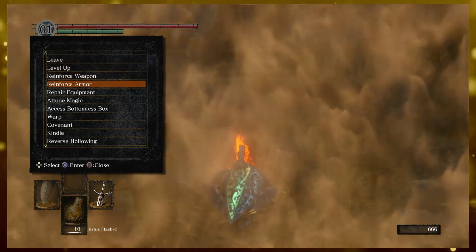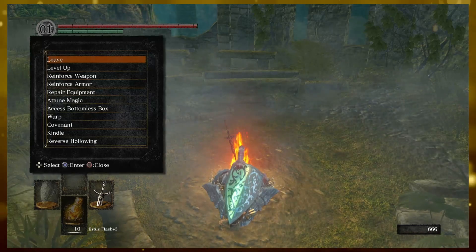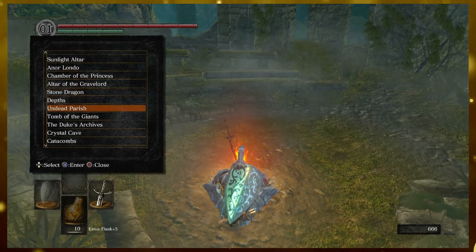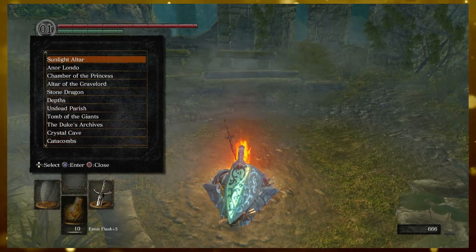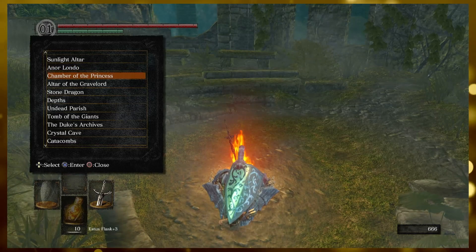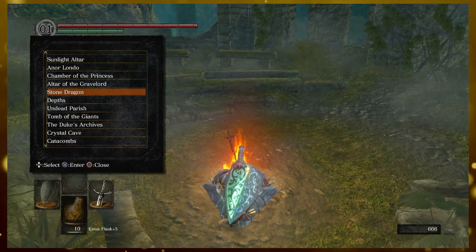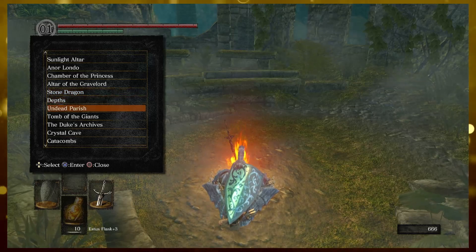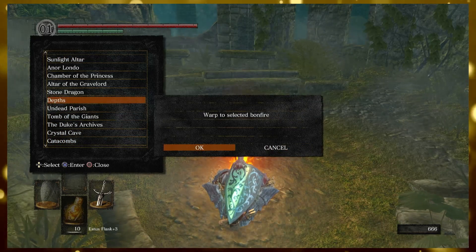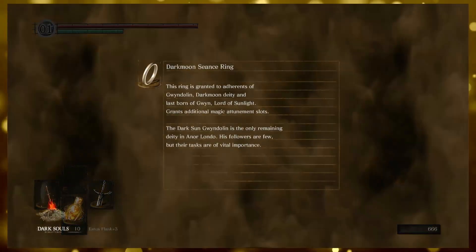Welcome back to Dark Souls. So I was informed there's an item I might want to grab, and I can go up — it requires me going back to the Great Hollow. Just trying to figure out which place is best to go to. I could go from the Sun Dragon but I don't know how far up, so might as well go from the top down. Go from the depths — I'll be back in a minute until we get there.